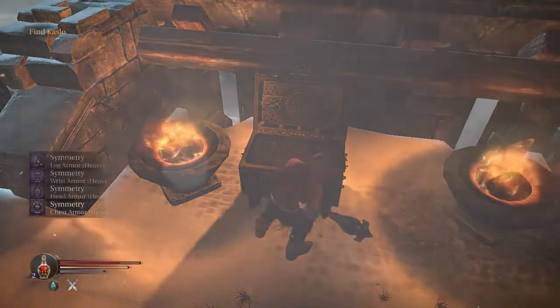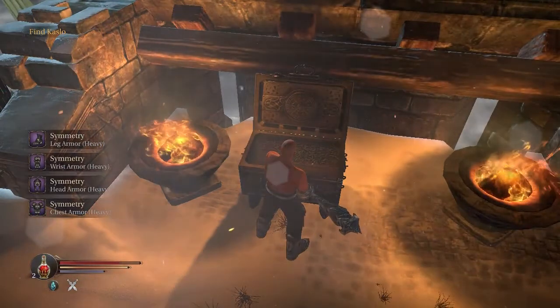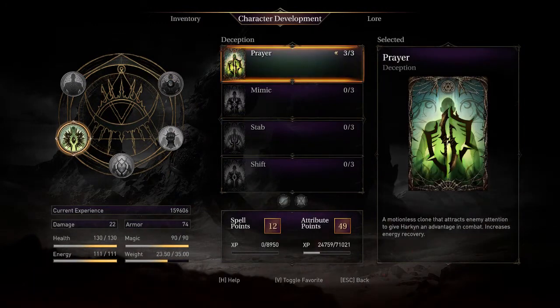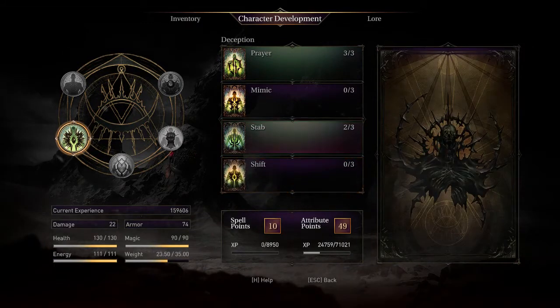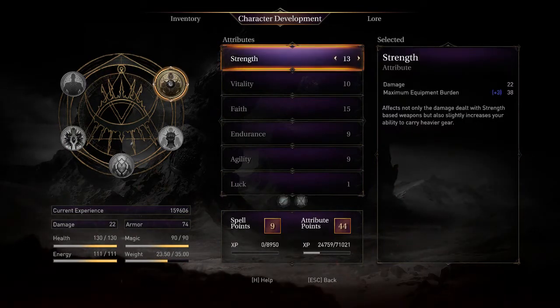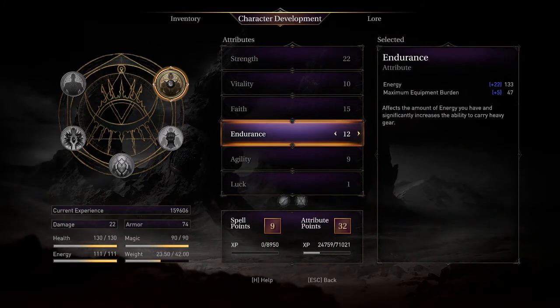Cold Blood Set is a good choice from the Catacombs. Your attribute points should mostly go towards Faith firstly to unlock Shift. But unless you are confident with beating the Commander, it may be better to get Strength to 15 in order to wield the Persistence Greatsword from the Warden. After 15 Faith, you should get Strength up to use Codex, which is 22 Strength. Then perhaps Endurance to 14. At Endurance 14, you can roll and swing Peacemaker twice before running out of energy.